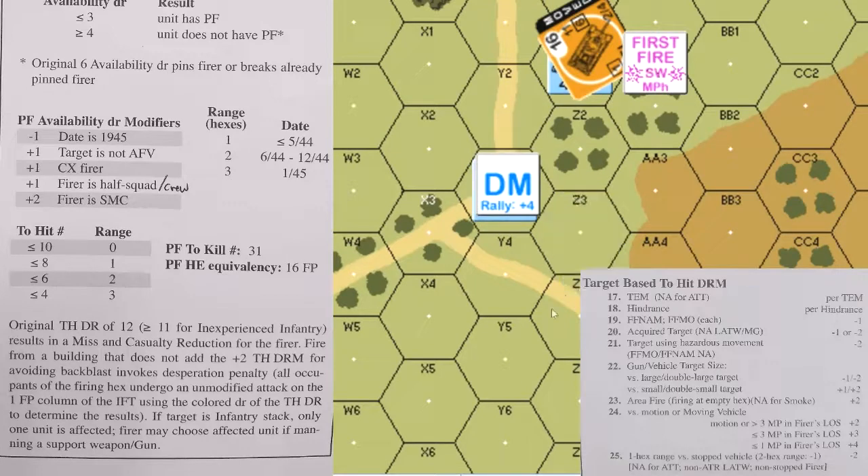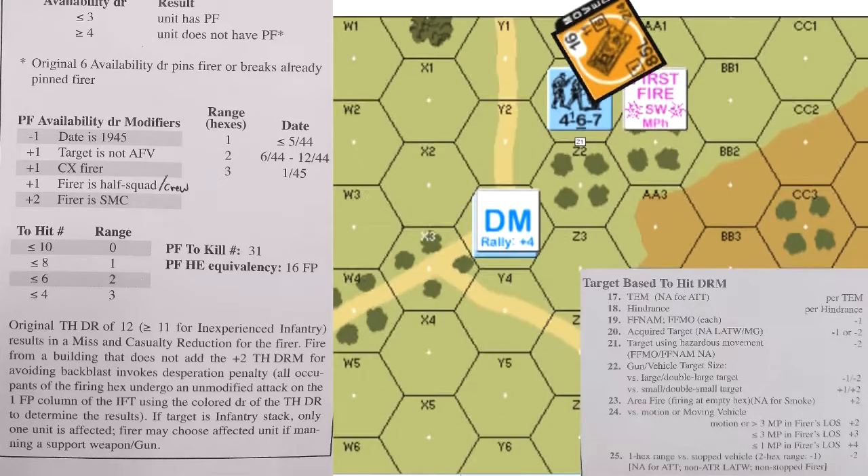The T-34 then enters Z1 at one half of its movement point allowance of eight MP for the cost of the building, and takes the required bog check for entering a building. It will bog on a final dice roll of 12 or more. The dice roll modifiers are plus one for normal ground pressure and plus three for entering the wooden building. The Russian rolls a seven and passes the bog check. The 467 then makes a second Panzer Faust attempt and rolls a three, securing the Panzer Faust.